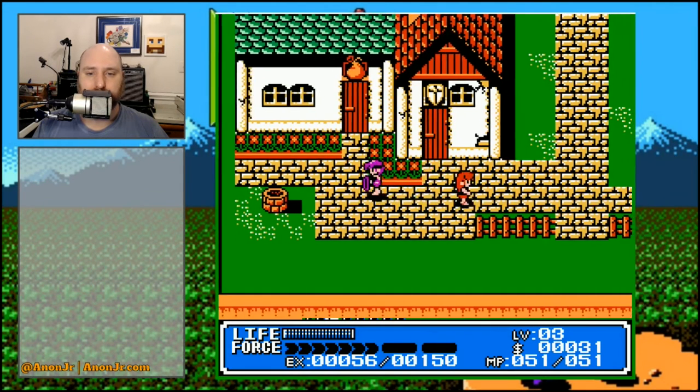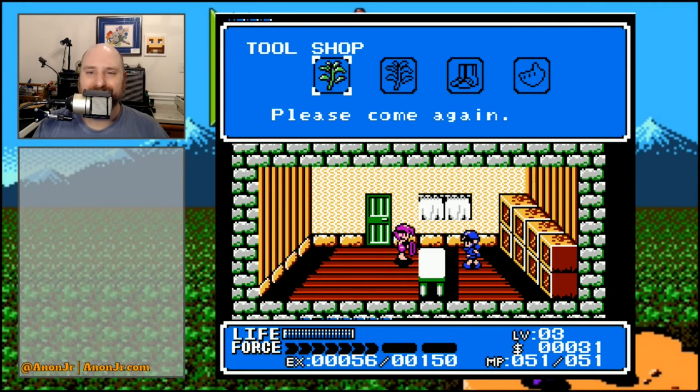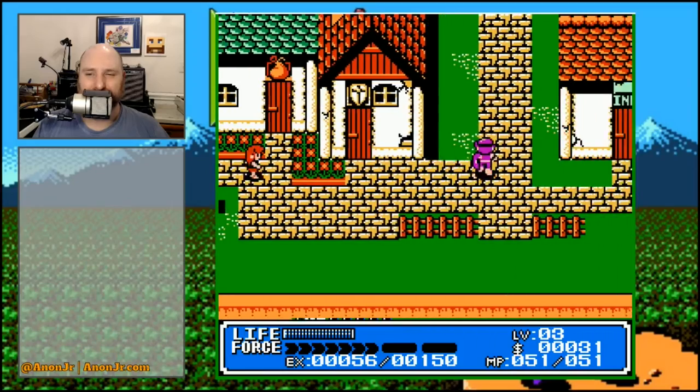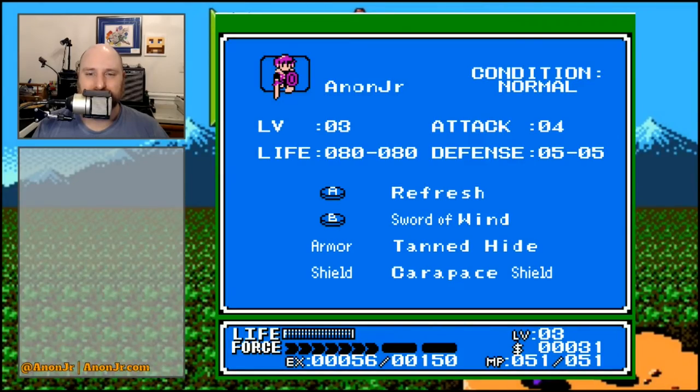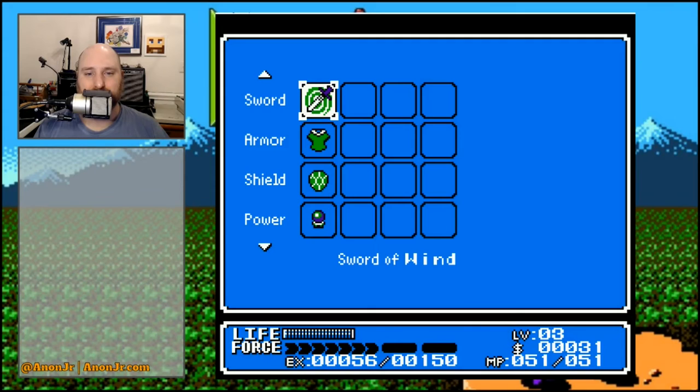So we get a medical herb and some warp boots. Let's buy... nothing, because we're broke. And this is where grinding comes in handy. Would you like to save this game? I would love to save this game. One herb and some warp boots does not make for safe caving or safe dungeoneering. I would really like to have a couple of antidotes and a couple of herbs, just in case something goes horribly awry. So let me take a little break — I hear the coffee brewing — and then we'll pick this back up in just a little minute.